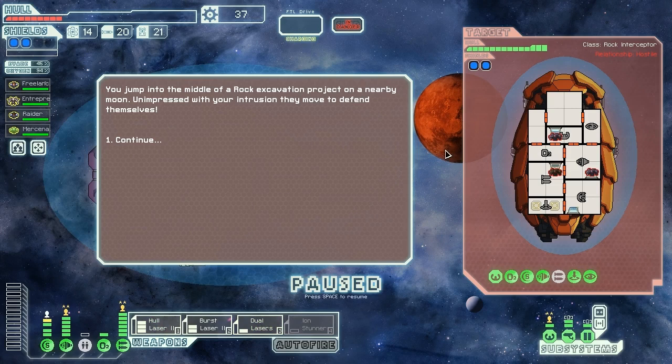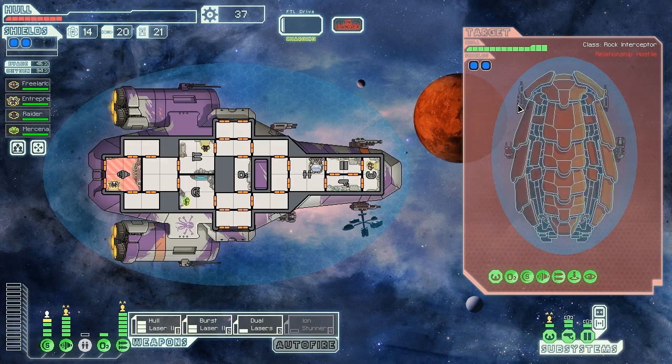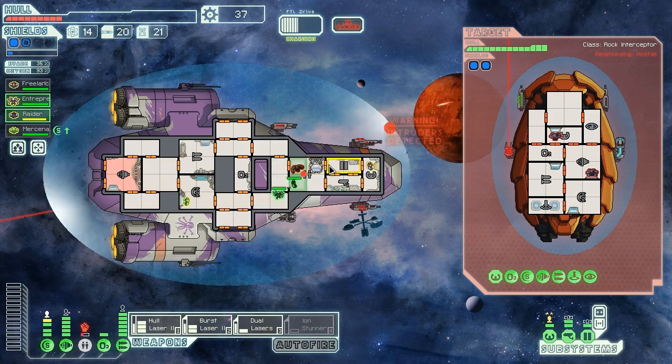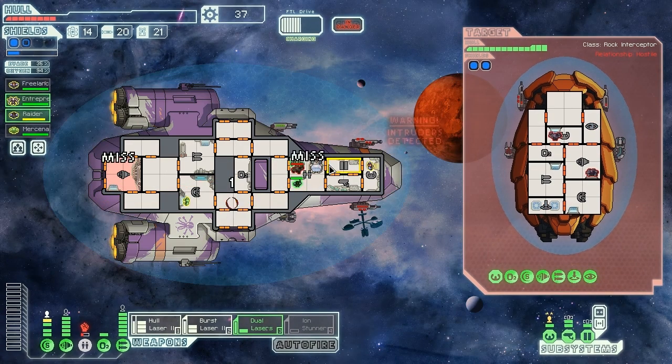We jump into the middle of a rock excavation project near a moon. They've got a Burst Laser Mark 2, a Burst Laser Mark 1, a mini beam, and a heavy ion, so they certainly do seem to be moving in to engage. They've also boarded us, which is always annoying. Let's send our Lanius crew to go protect our clone bay, as that does look like where they're going. Here comes a whole heap of lasers — thankfully, only one of those actually hit us, which is really nice of them.